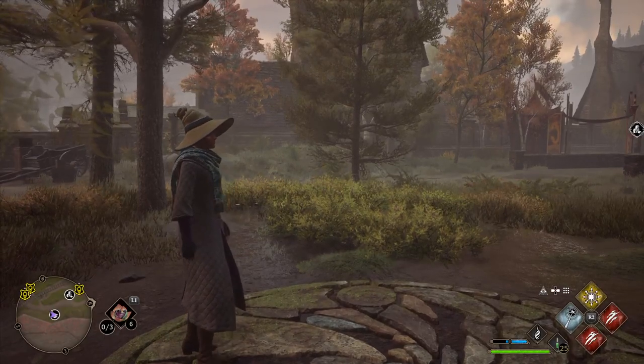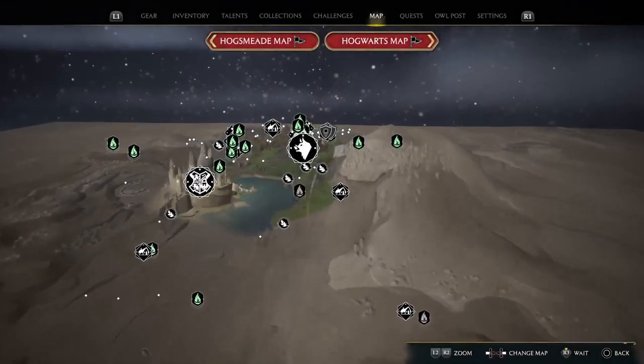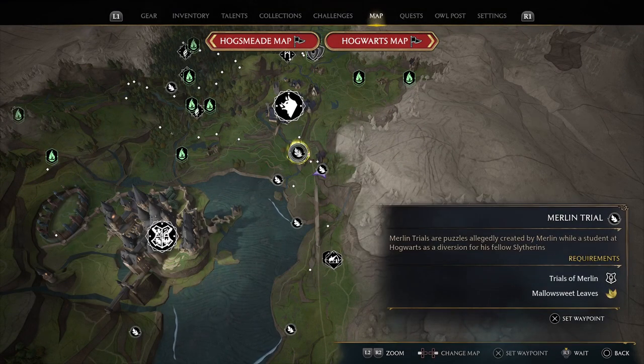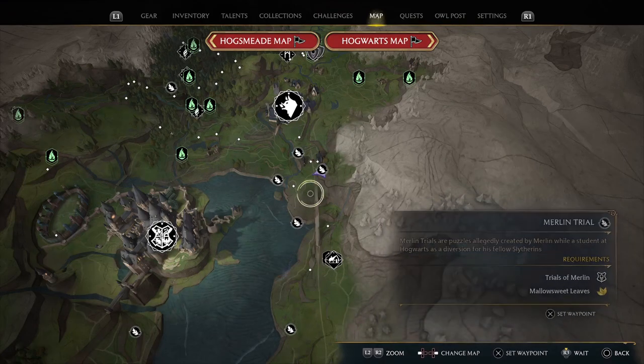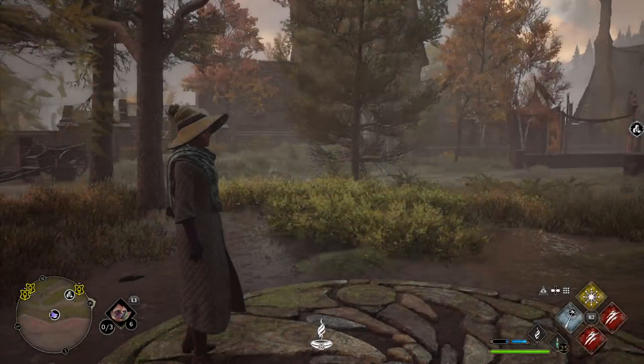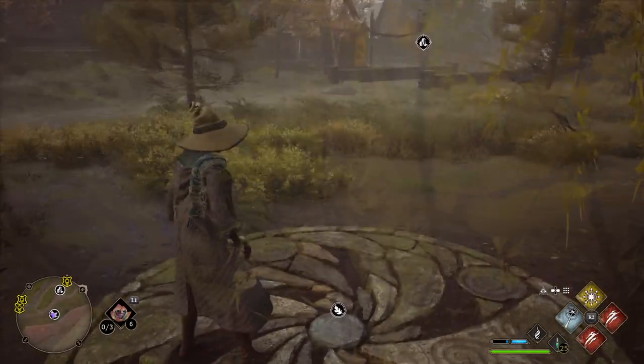This is the Marlin trial that takes place behind the train station. There are actually a couple here — this is behind the train station, this is north of the train station, this is on the shore, and south of the train station. So these four: if you're looking for one of them, check the description and I'll have a link to all four. Since they're all right next to each other, I'll go with east, north, west, and south since that makes sense.